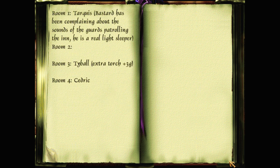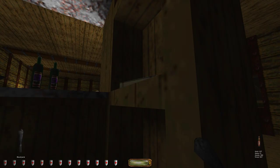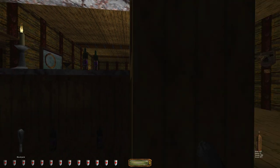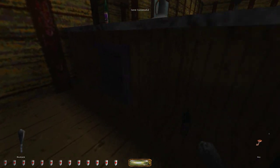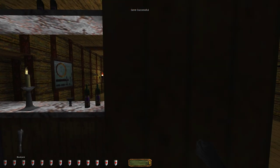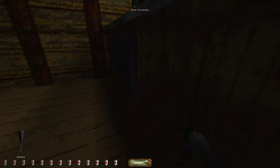Room one: Tarkus — a real light sleeper, complaining about the sound of the guards patrolling. Room two: empty. Room three: Tieball — extra torch plus three gold. Room four: Cedric. I can't remember who's supposed to have the scepter. He's looking the other way — it's locked. Does my key cover it? It does. Every key opens something somewhere.